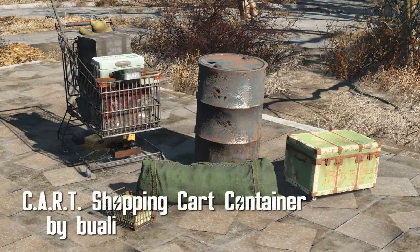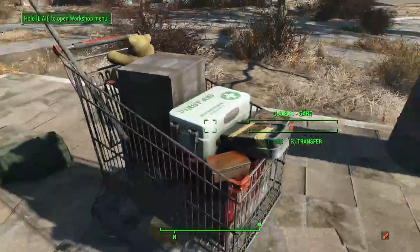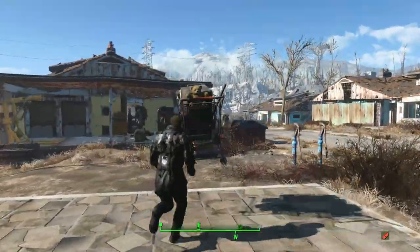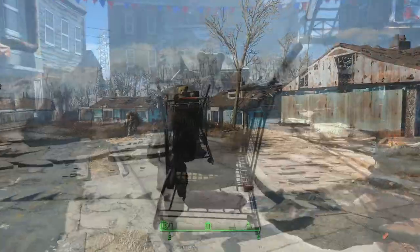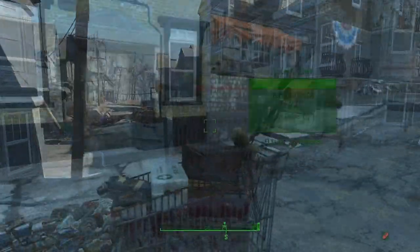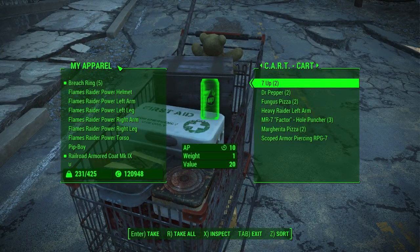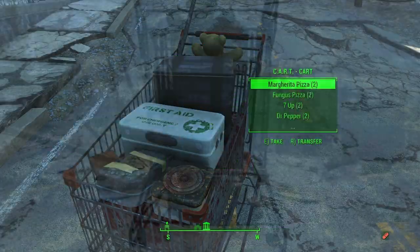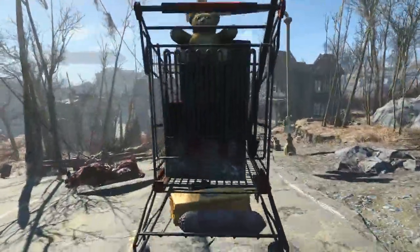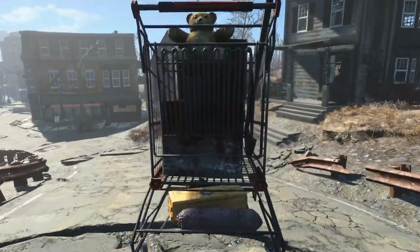Shopping Cart Container by Buali. A number of movable containers that can be used to store stuff and bring it around with you. The containers can all be built at a chemistry station, then filled to the brim with anything and carried around. Currently the carts can only be used outside, and it isn't recommended that you leave them alone for extended periods, though Buali tested it and nothing super bad happened. Future updates will possibly feature a quest marker so you don't lose it, along with a fast travel option. Pretty neat idea, and great for survival players who want to carry the world without being over-encumbered.